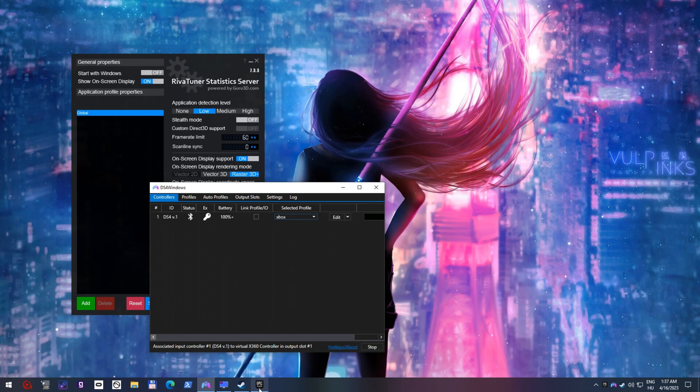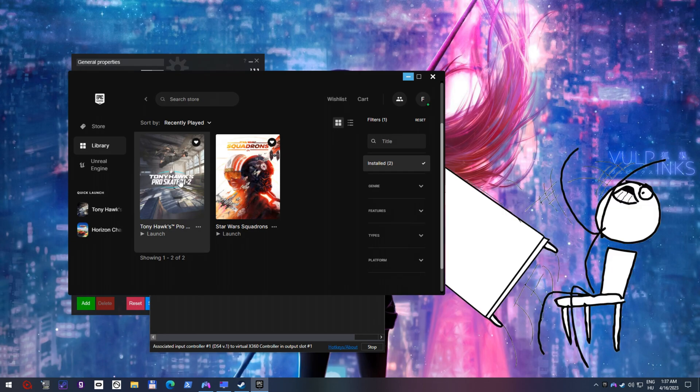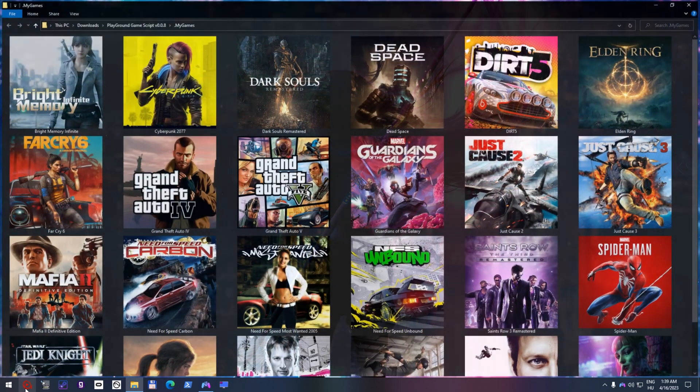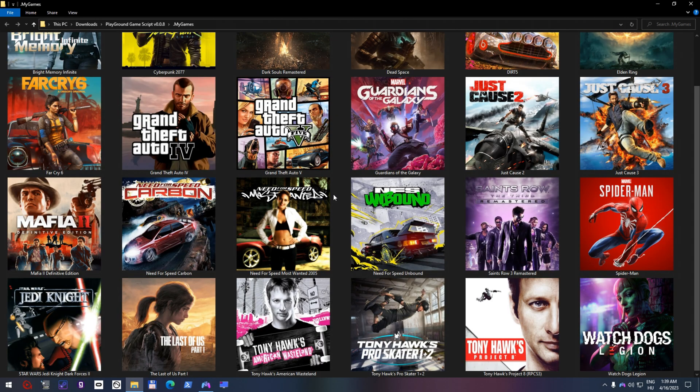Finally you can launch your game, but every time you want to play it, you have to open and close these game launchers. This is one of the reasons I made Playground Game Script — to launch all my games from here. Finally, I can launch and close my games just like on a PlayStation.